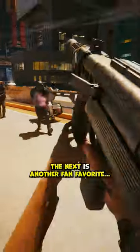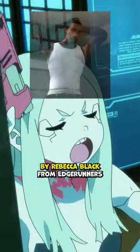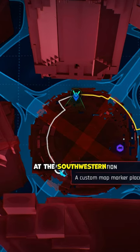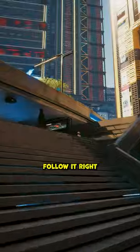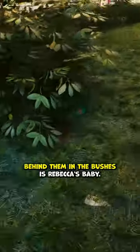The next is another fan favorite — Guts, aka the same shotty owned by Rebecca from Edgerunners. Fast travel to Arasaka Tower at Corpo Center. You'll want to pin a location at the southwestern part of the circle. Follow it right until you spot three monks praying. Behind them in the bushes is Rebecca's baby.